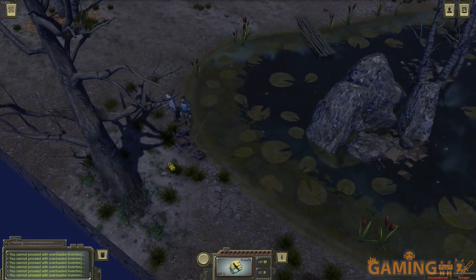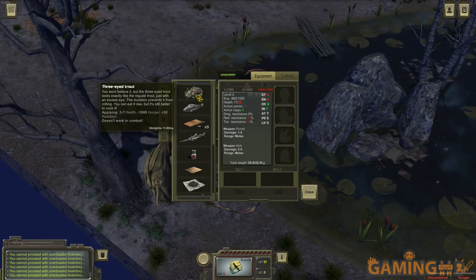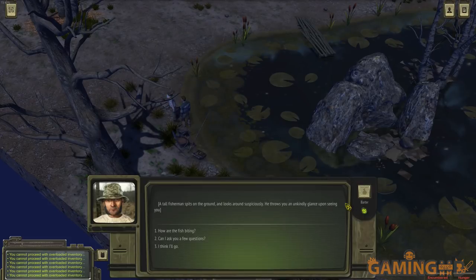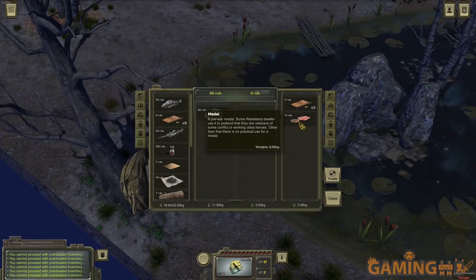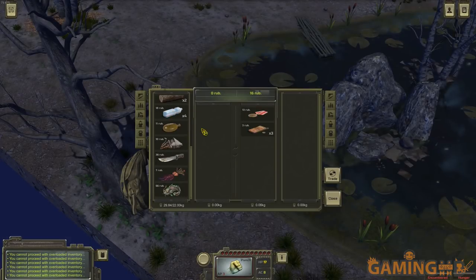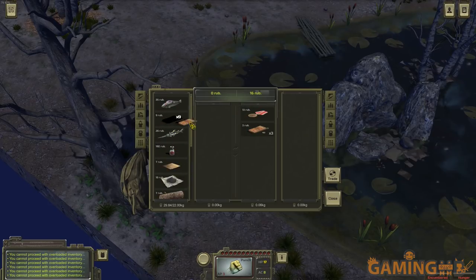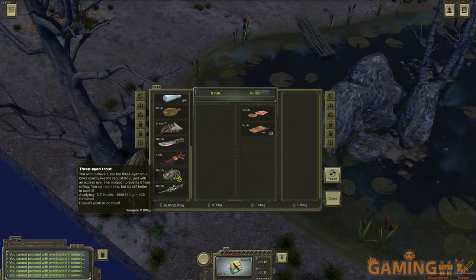Oh I've overloaded my inventory — you can't walk at all with nine kilos extra. That fish is incredibly heavy. I go to barter it: the fishmonger offers 66 rubles for the large dead fish. I like the trading system because if you want to trade something for money, the correct amount of rubles is automatically selected for you. These fish are surprisingly quite expensive.